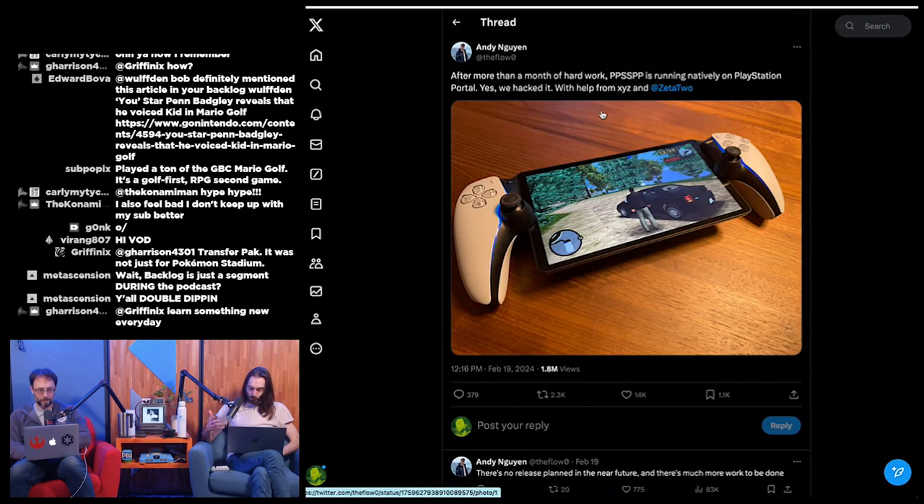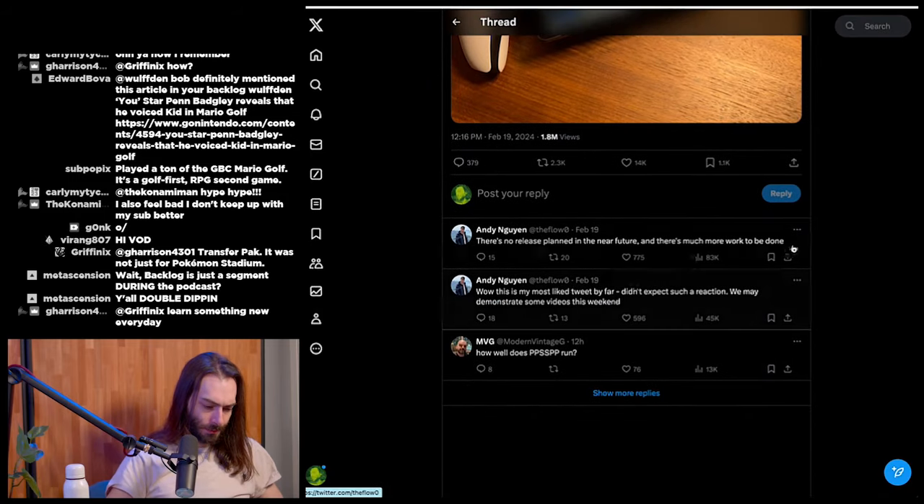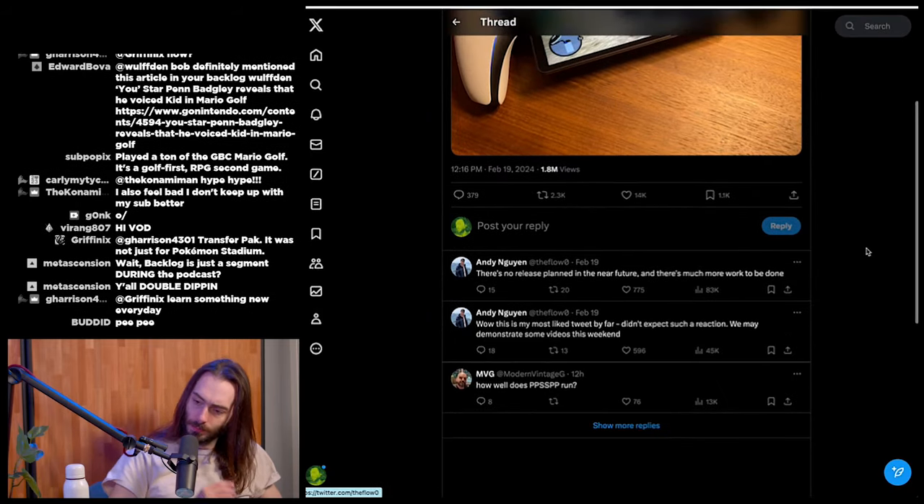There's a Verge article covering this. Two Google engineers managed to get the PPSSPP emulator running natively on the PlayStation Portal, allowing a Grand Theft Auto PSP version to run on the Portal without Wi-Fi streaming. The exploit is confirmed to be all software-based, so it doesn't require any hardware modification like additional chips or soldering.